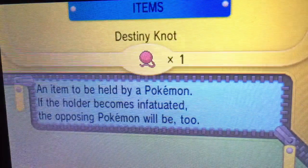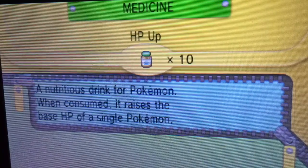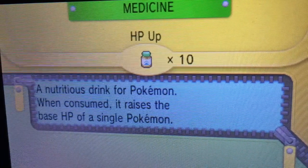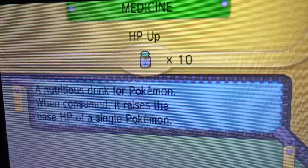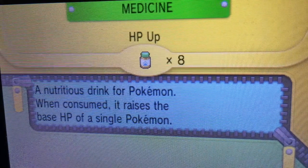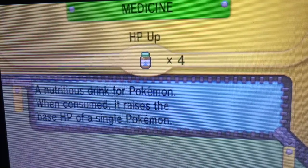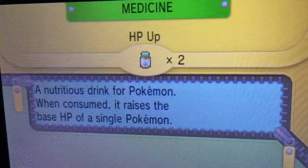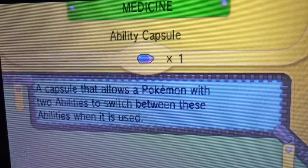Once you're done giving your Groudon Pokérus, you're going to use HP Up, because you want your Groudon to have higher HP so it can stay in battle longer during competitive matches. You don't want it to faint too quickly.